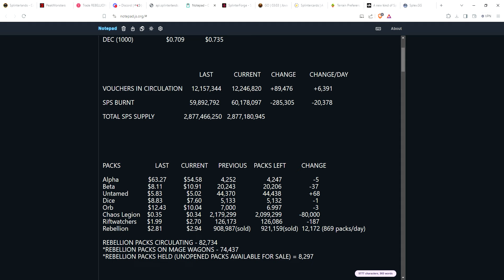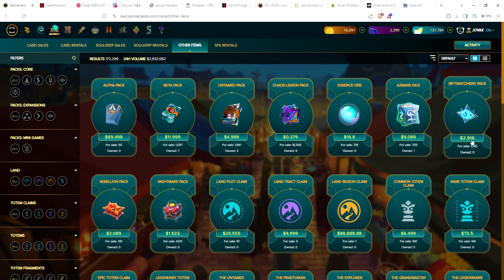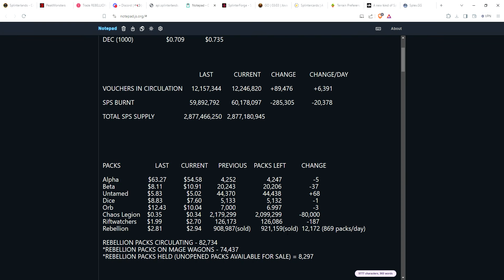Rift Watcher packs actually took a bounce up. Even though the expected value if you open a Rift Watcher pack is around $1.99, on Hive they're asking $2.70 and in-game they're asking $2.91 a pack. Rift Watchers was a very limited set — over 60% was burned. There are currently about 126,000 Rift Watcher packs available for sale. The DAO holds a good amount, but still not very many compared to newer sets. Just under 200 Rift Watcher packs were opened in the last two weeks.